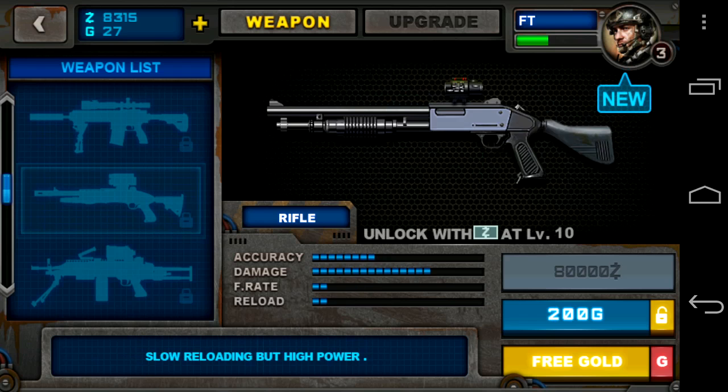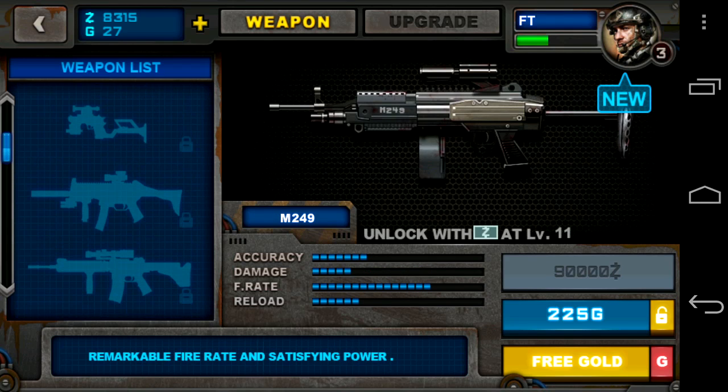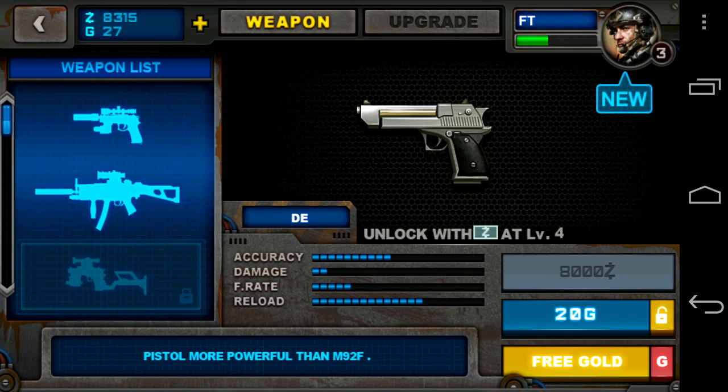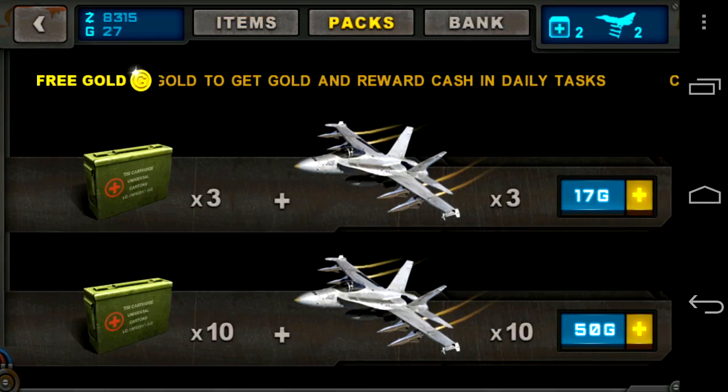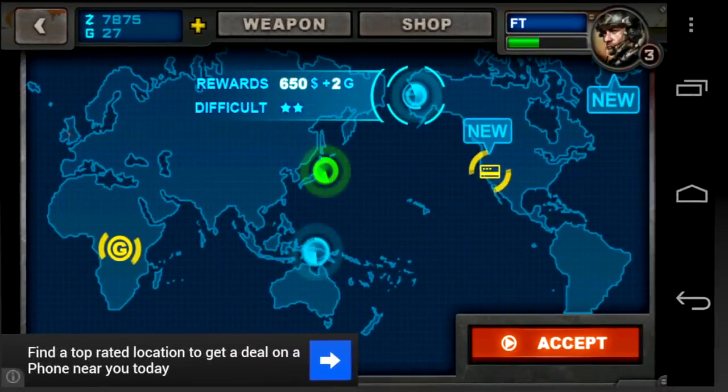CrazyMikeZapps.com with an Android app video review for SWAT and WAR. This free stationary shooter game, while not stunning, is still a bunch of fun, featuring upgradeable weapons, different game mission objectives, game areas, and lots of opportunities to earn free gold.